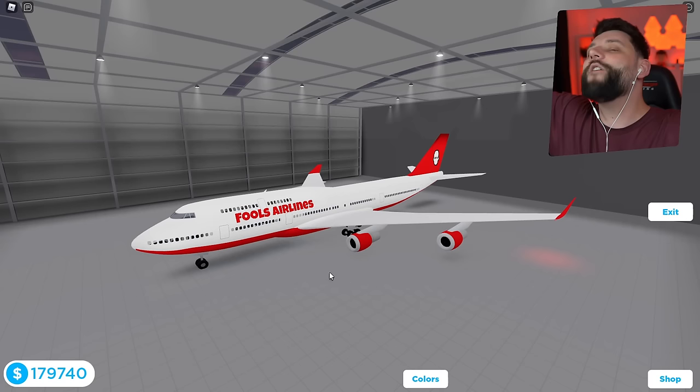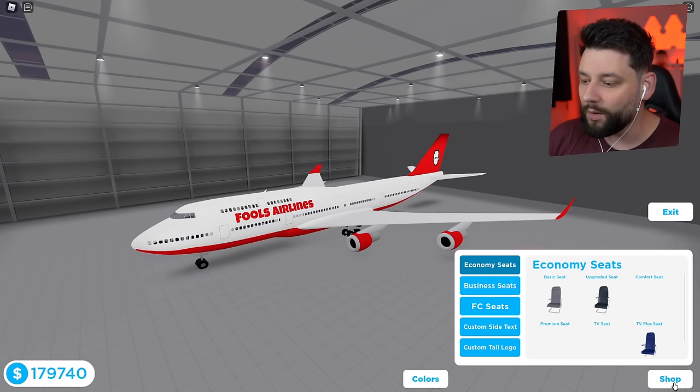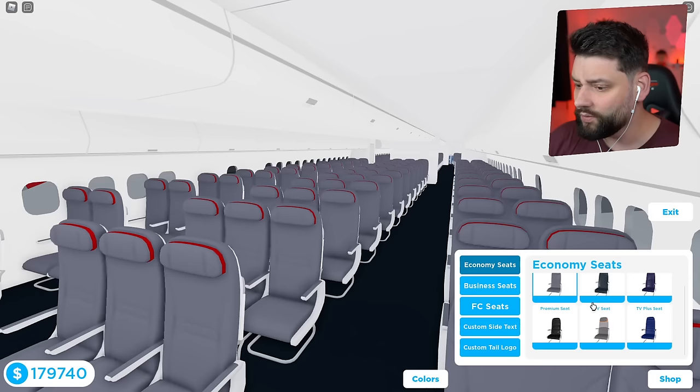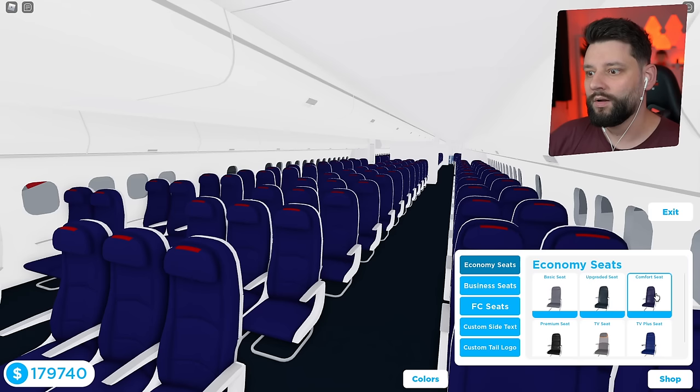Your boy legit has the best plane. Now, what I need to do is go into the store right now. We'll start with the economy seats. I don't know if I'm going to have enough money, so if I haven't, I'll have to buy some additional cash. Wait — do I own all of these? I might not have to spend a single penny right now.